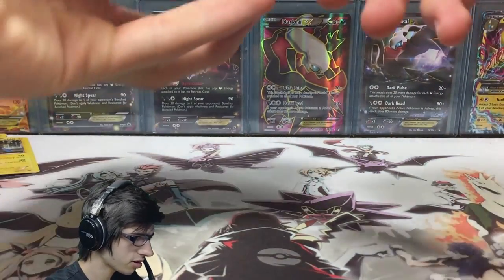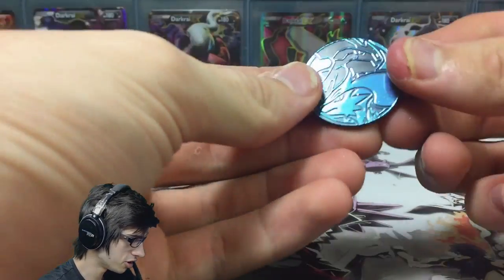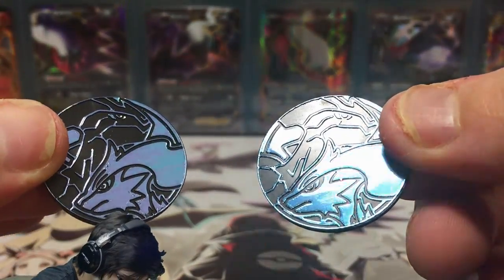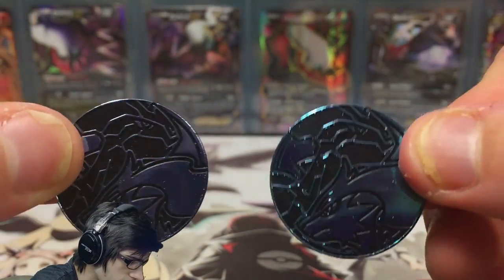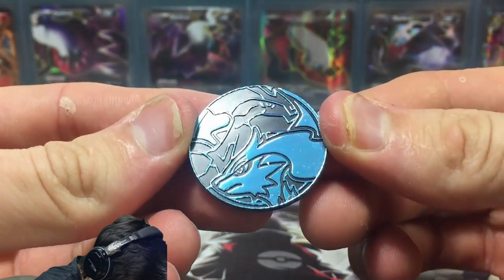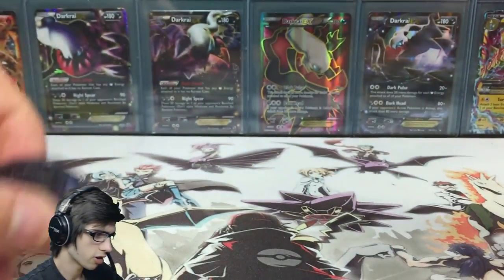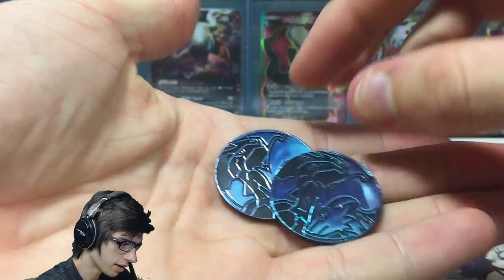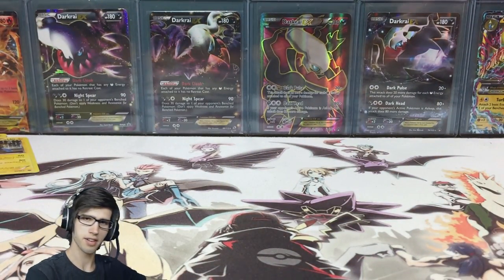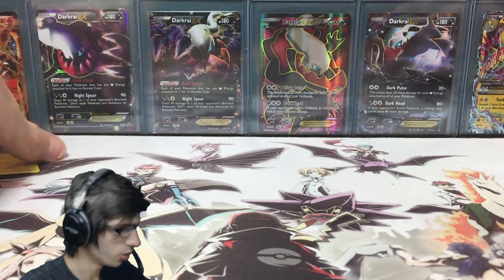Before we get into everything, let's go through the coins. In these two blisters, you get coins — both being Reshiram by the looks. They're like a metallic dark blue, though it looks more purpley in the light. They're not too bad at all, just with your classic Pokemon logo. These ones are a little bit smaller than the ones they make these days.